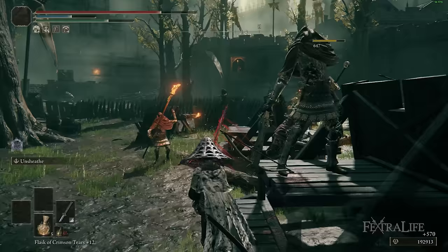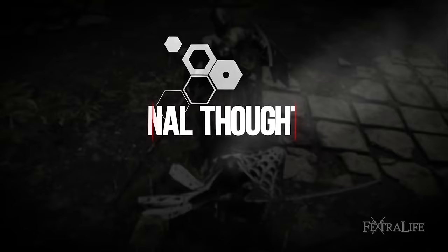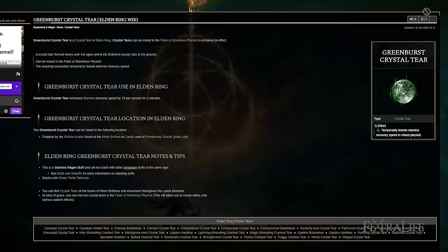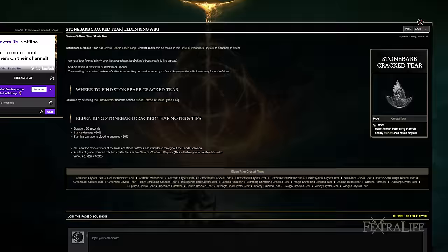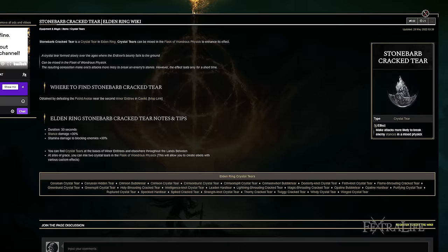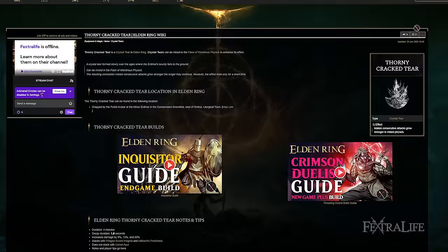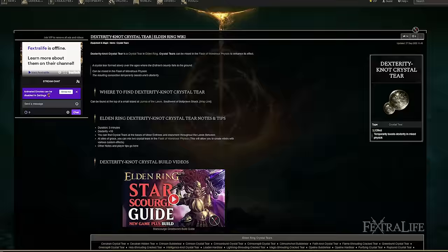If you're using Millicent's Prosthesis, consider putting Dexterity at 75 to free up five points — especially useful on a first playthrough where levels are tighter. For the Flask of Wondrous Physick, I like the Greenburst Crystal Tear to recover stamina faster, since we burn through a lot of it. I also like the Crystal Tear that increases poise damage for the L2-R2 stagger strategy, or the one that boosts damage with successive attacks if you're running blood grease and spamming R1.